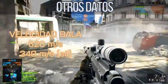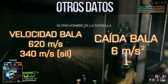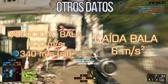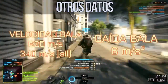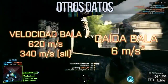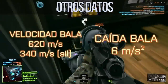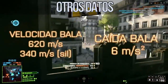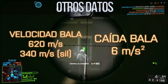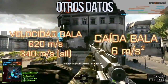Since this is a sniper rifle, bullet velocity and bullet drop are much more important and worth considering. It has a bullet velocity of 620 meters per second, one of the highest in its category. Silenced, the velocity drops to 340 meters per second — so I only recommend silencing the weapon when going for Aggressive Recon. As for bullet drop at 6 meters per second squared, this is another area where the weapon excels, as it has one of the lowest drops in its category. Its effective distance is also notable at 3,100 meters.